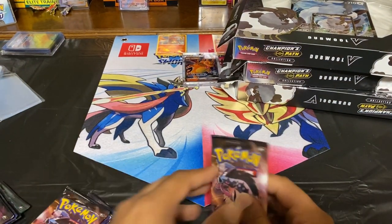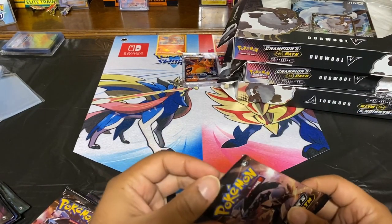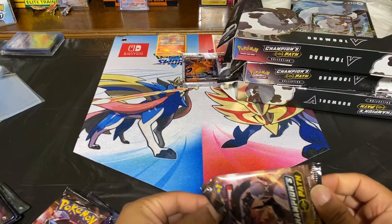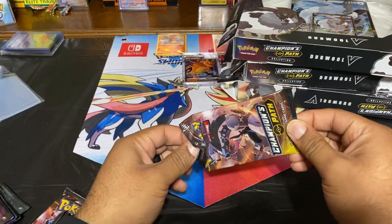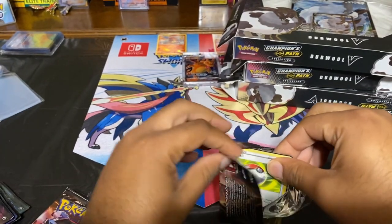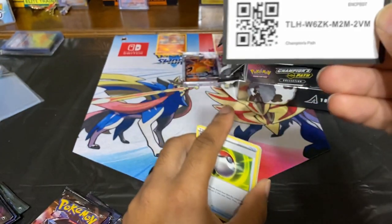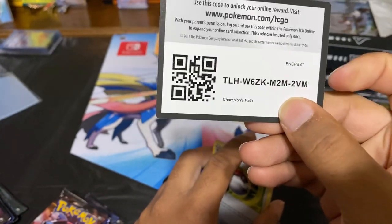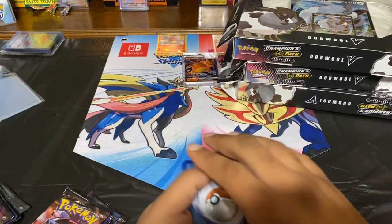Here we go, starting right up with the first pack. This is my preferred method of opening now since these packs get stronger and stronger all the time. I don't know why they don't use the same packaging that sports cards use because those are a lot easier to open. Pokemon packaging is ridiculously strong. Go ahead and give you guys that code right there — all other codes in this video will be randomly put out in Discord, so if you're interested just join the server.